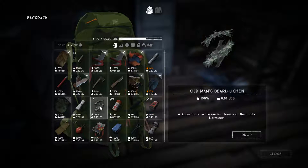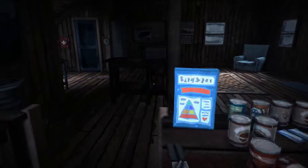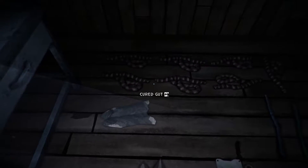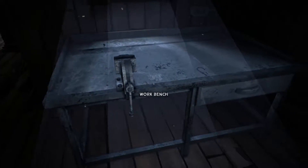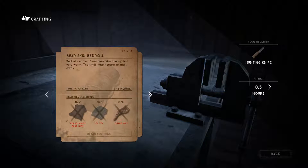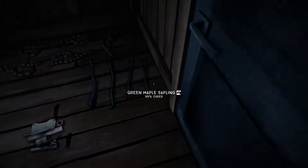We're going to drop that old man's beard lichen — we still haven't done anything with that. We're just stocked up and I don't even know what to do with most of this stuff. We have a bunch of cured gut: one, two, three, four, five, six, seven. We have a birch sapling and two maple saplings. To make a survival bow we need one cured maple sapling and two cured gut — we're pretty close.